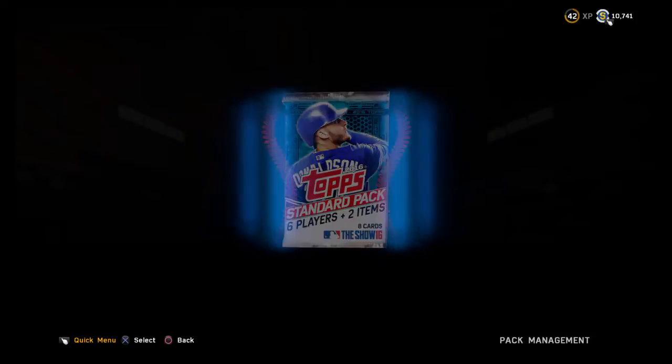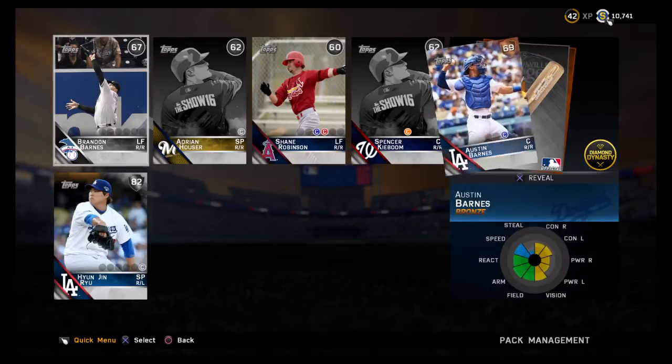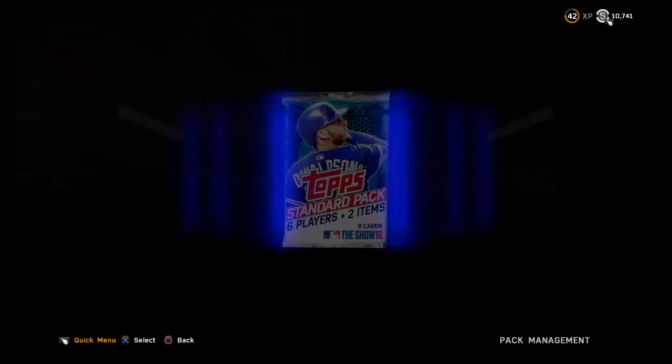Jason Rodgers — come on, silvers, silvers. I'm not even being greedy, just silvers. There's one: Hyunjin Ryu — okay, he's gonna get in the rotation. I've pitched with Hyunjin Ryu, he's not bad, not great, but not bad. A lot of hitters here: Brandon Bournes, Adrian Howes, Shane Robinson, Spencer — what a name — and Austin Barnes. Brandon Barnes too — the Barnes brothers. We have an equal number of hitters and pitchers through eight packs.